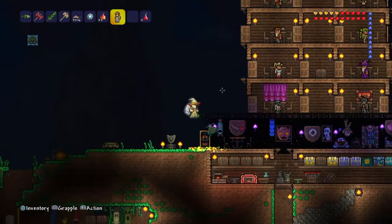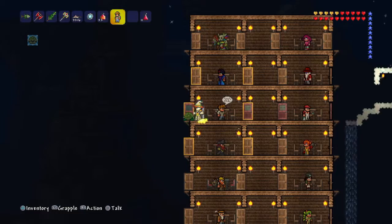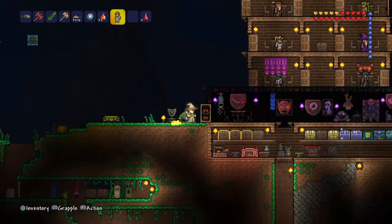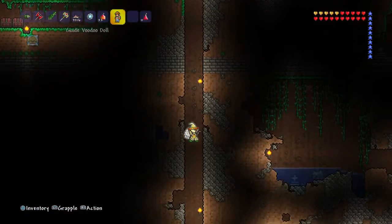The Guide Voodoo Doll is the item you will need to summon the Wall of Flesh. You have to make sure your Guide is alive to do this. See, here's my Guide right here — his name is Andrew. When you have the Guide Voodoo Doll, you just want to go down to Hell.